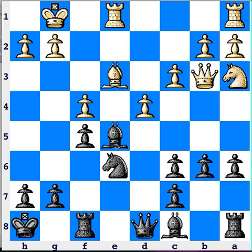Bishop takes e5! Wonderful! Black happily gives away his two bishops in order to hand white a protected passed pawn. This is either very deep or very stupid. However, since I gave it an exclamation point, you should probably vote for the former.